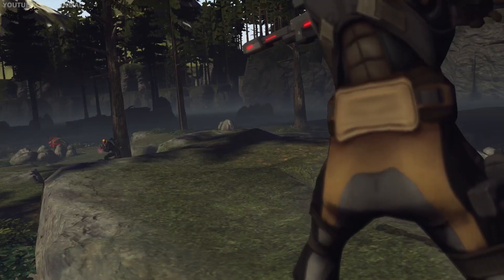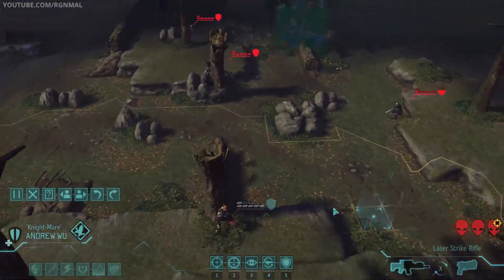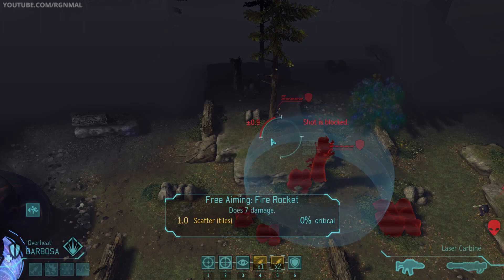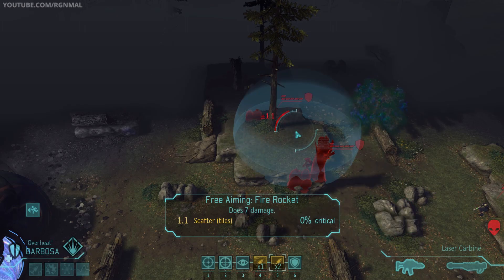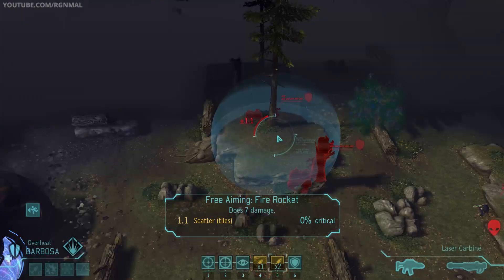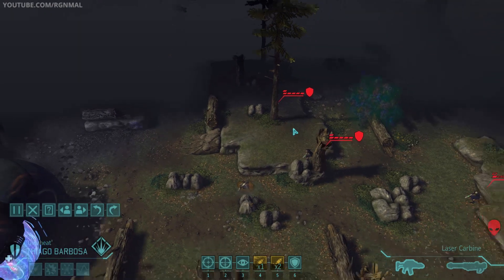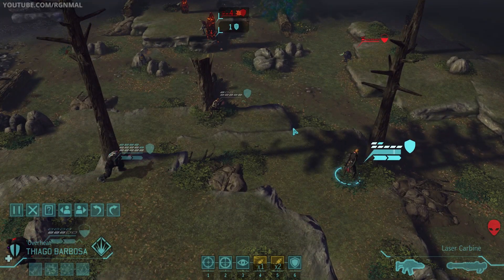Peace out. Okay. Next. Now we're going to go for some rocket action. Like this. That looks pretty solid. 1.1 scatter is not bad at all. Make it. Definitely want to try to destroy the cover. I don't get the kill, right? Okay, that looks decent-ish. Rockets away. Cover gone? No. But they got hurt, so that's good.